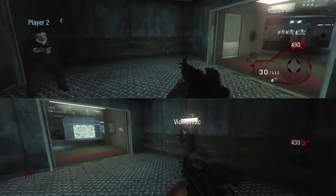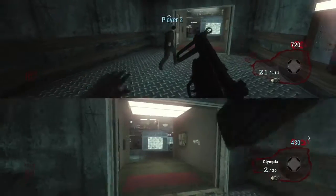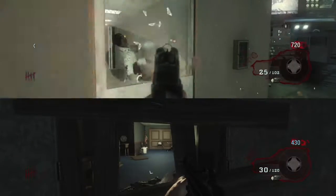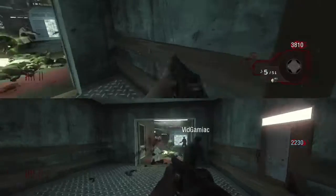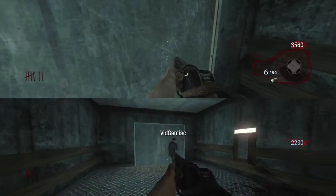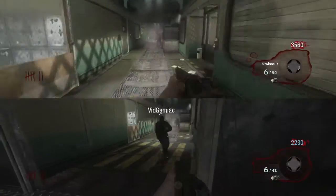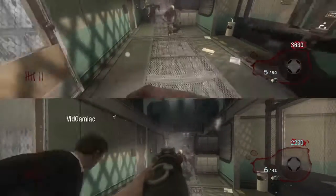Here we are — we made it to the elevator. After opening a couple of doors, we used this strategy to get points: Chris has the front of the elevator and I have the back barrier. This is how you rack up points — just chill here. If you run into trouble, hit the button; it costs $250 and takes the elevator down to give you a minute to catch your breath.